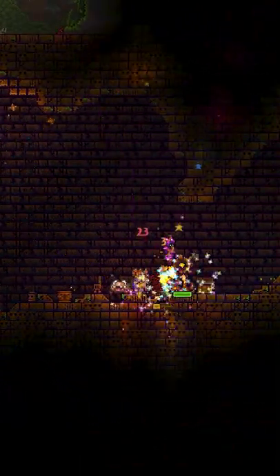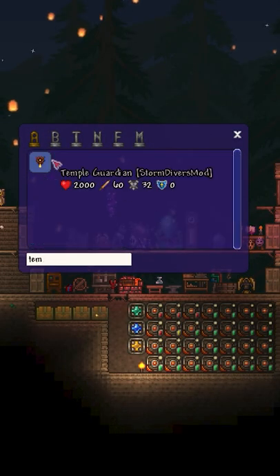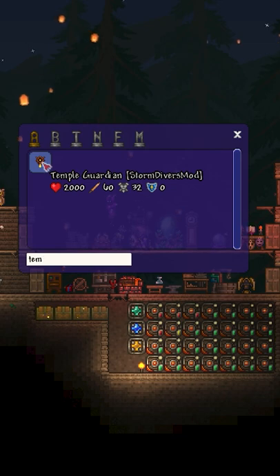However, the Storm Divers mod has added a new mob called the Temple Guardian that continuously spawns every second or so when you get near the temple entrance or inside. The Temple Guardians have 2000 HP in Classic Mode and are a formidable foe in a swarm.